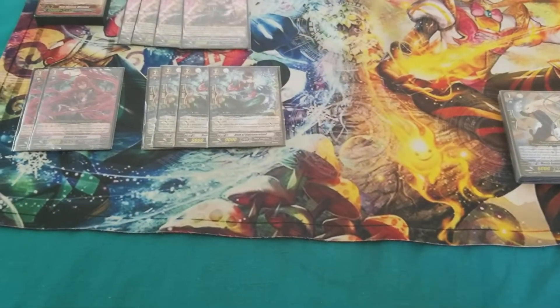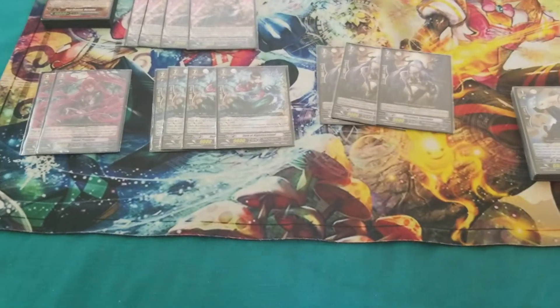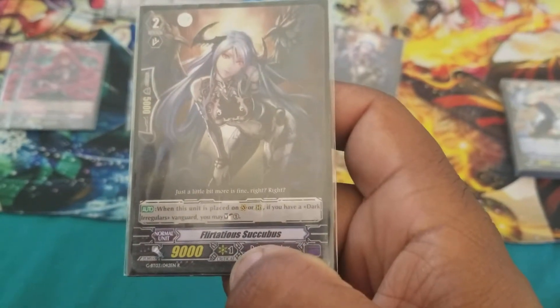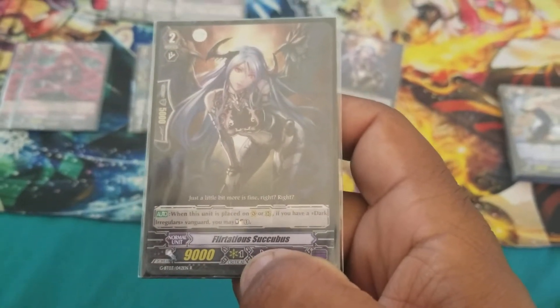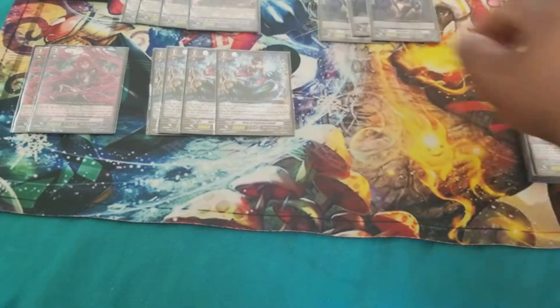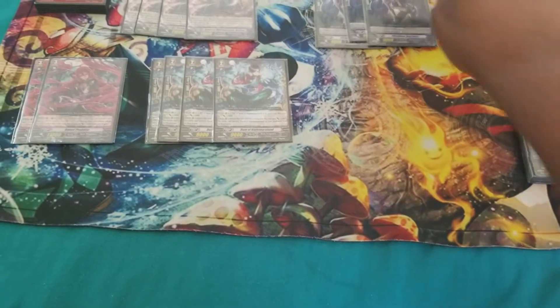Next, we're running 4 Alluring Succubus — Sortation Succubus, sorry. Vanguard or rearguard circle. Soul Charge 1. Pretty straightforward.